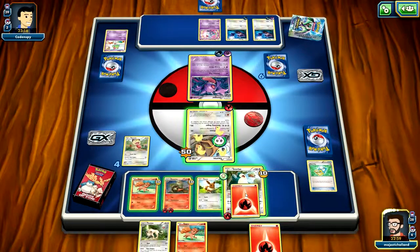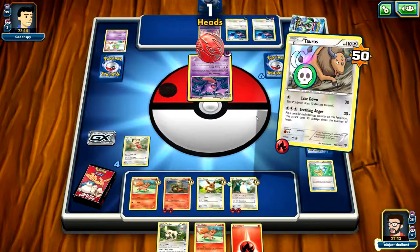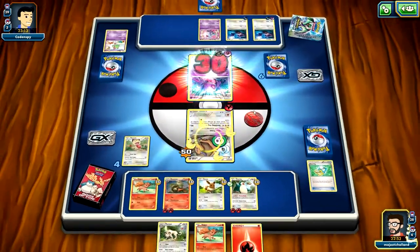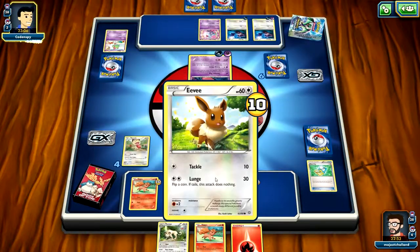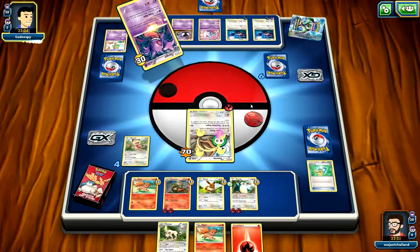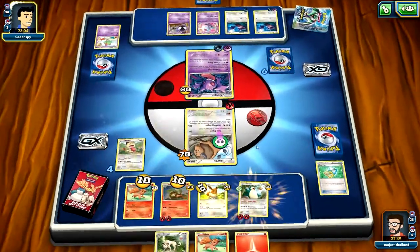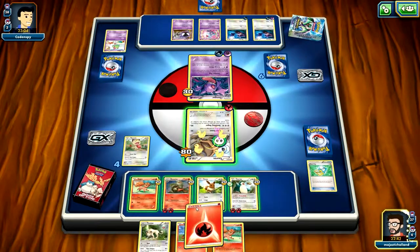I need to figure out who to power up. I've got one in the bank, so I'll power Snorlax. Use Take Down — come on Taurus, you can do it. Yes! 30 damage on him — nice. Taurus, you're an actual babe. He's going to kill Taurus, of course. He didn't! You may have just messed up there, my friend. You may have just messed up.